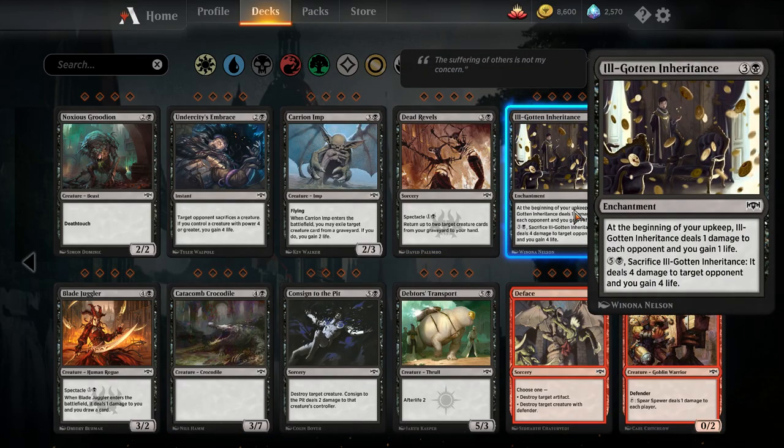Ill-Gotten Inheritance — I've been very impressed with this card in Limited and I'd be surprised if it saw no play in Standard Pauper. Four mana enchantment: at the beginning of your upkeep, it deals one damage to each opponent and you gain one life. You can also pay six mana and sacrifice it to deal four damage to target opponent and gain four life. You play this on turn four and you're just draining your opponent every turn. You can play this in a control deck to put a slow clock on your opponent while gaining life to stem the bleeding. You could also play it in an aggro deck to help race while gaining life, and it gives you a mana sink later. It's like black's Healer's Hawk.